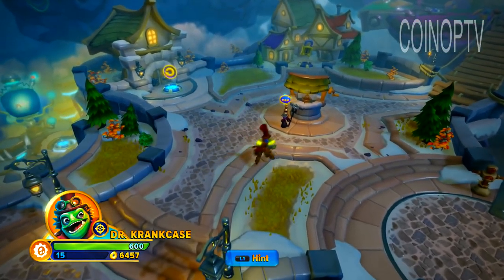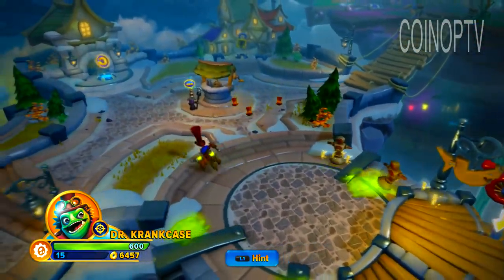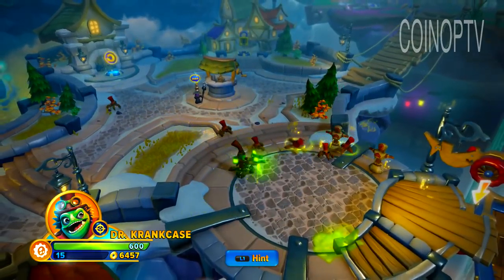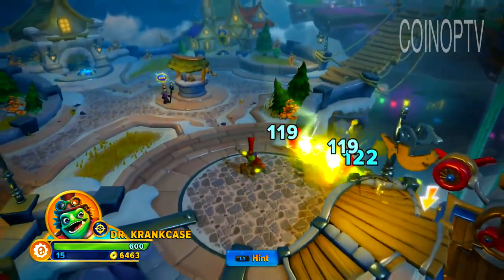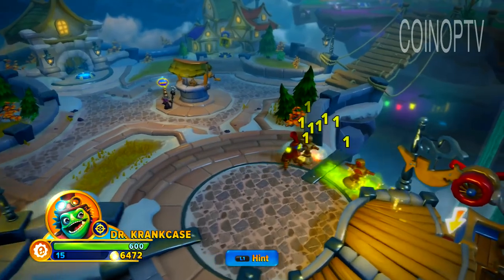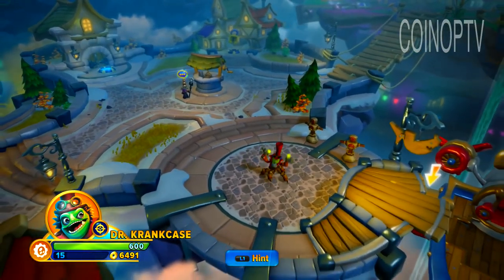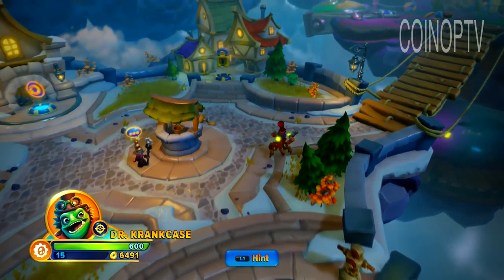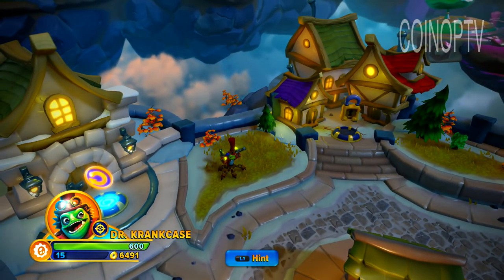Pretty cool. So there's a quick look at Crankcase. Just super fast with the quick shots, tossing out the Hat Bots is sweet. Charge up his little goo gun — he slows down a little bit while it's charging but sends out a nice blast. He can do some spinning around action and you guys got to see the Sky Chi. I'll be curious to know in the comments below which path you guys decide to go with. I think he's a great addition to the Skylanders universe, back again as a sensei. Check out my other Skylander 101 videos on YouTube.com/CoinAppTV. If you're not already subscribed, please subscribe. We'll see you guys next time.